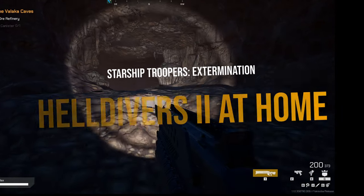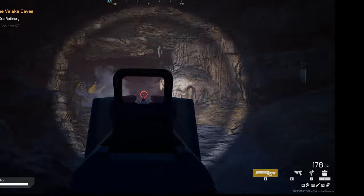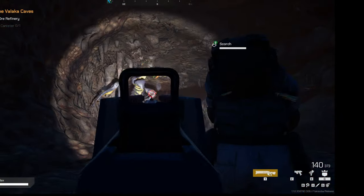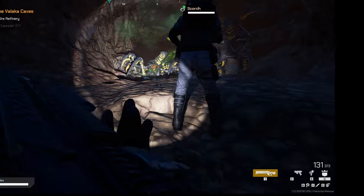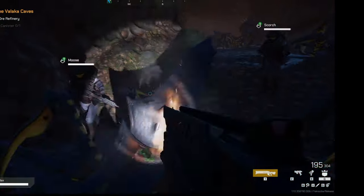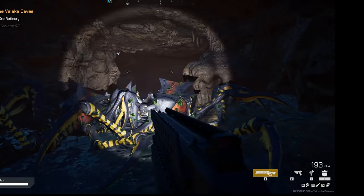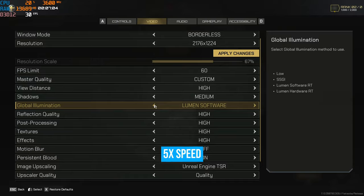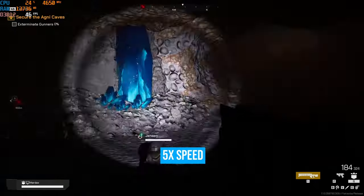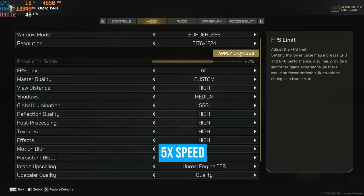Let me break it down. I have a decent PC — not top tier but not bad either: Ryzen 7 5700X, RTX 3070, 16 gigs of RAM, and the game running on SSD. The game's recommended settings are for a GTX 1070 and Ryzen 5 3600, so I thought I'd be fine playing at 2K resolution. Spoiler: I wasn't. During a single-player mission I spent downtime clicking through settings trying to find the perfect balance between stable 60 FPS and decent visuals for recording.